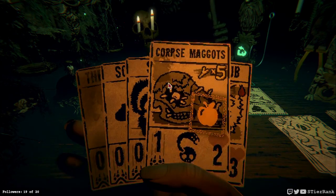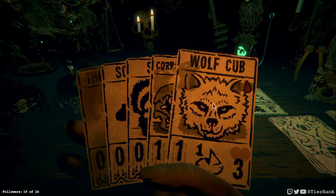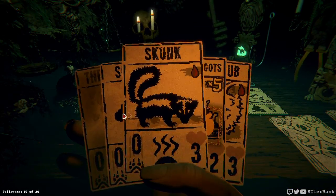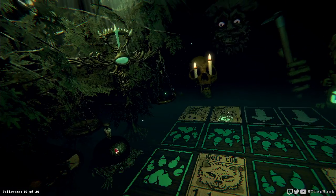Pack mule and the coyote, and we do have a wolf cub that can take on the coyote — so that's pretty nice. The skunk could sustain a few hits too, so I think we'll do the wolf cub and head on out. We should be able to take on — I think the pack mule will move in front here in a moment. Let's put a skunk down to block some of the blows of the coyote.